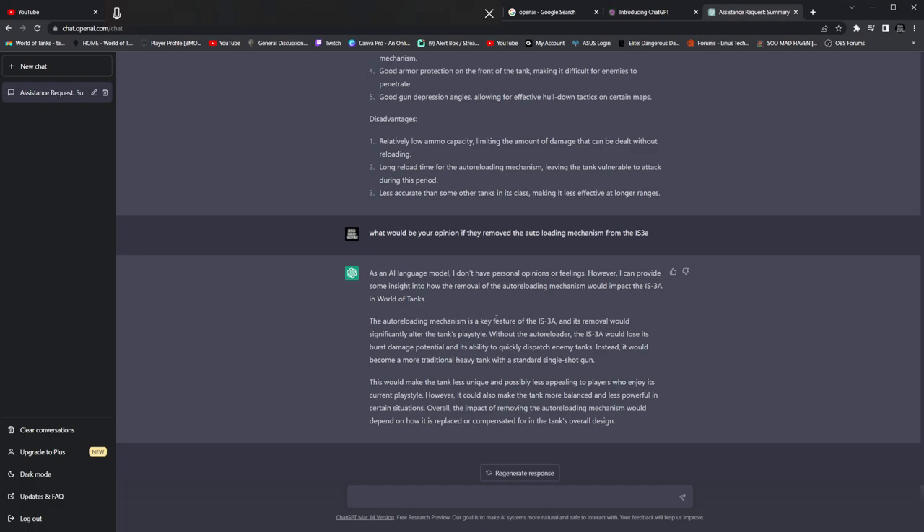The auto-reloading mechanism is a key feature of the IS-3A, and its removal would significantly alter the tank's playstyle. Without the auto-loader, the IS-3A would lose its burst damage potential and its ability to quickly dispatch enemy tanks. Instead, it would become a more traditional heavy tank with a standard single-shot gun. This would make the tank less unique and possibly less appealing, though it could also make it more balanced in certain situations. Overall, the impact depends on how it's replaced or compensated in the tank's overall design.